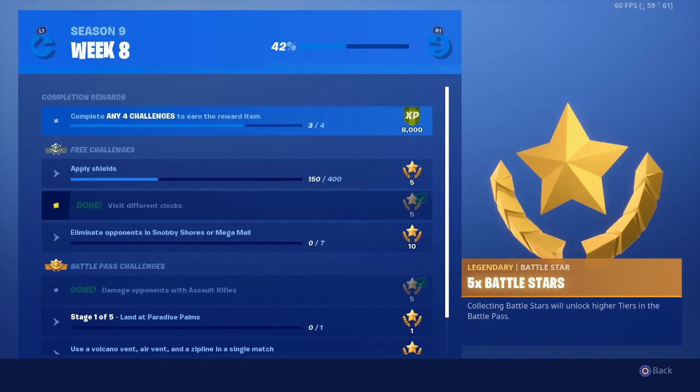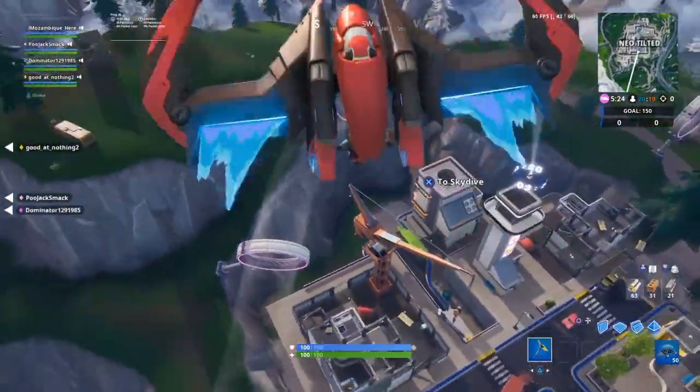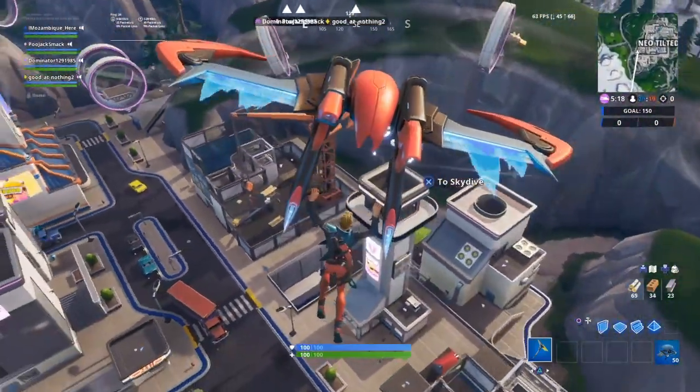Alright, week 8 challenges. For this one, you need to visit clocks around the map. The first one that worked was in Neo Tilted. This one's easy to find, so it's not that hard to see.